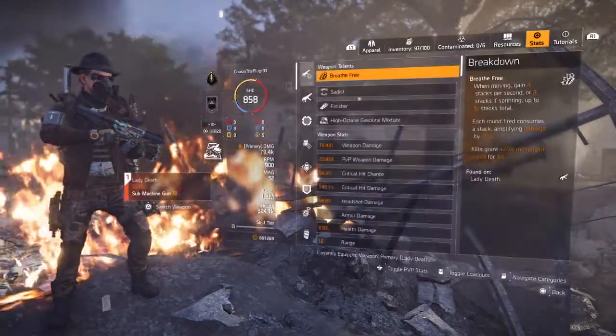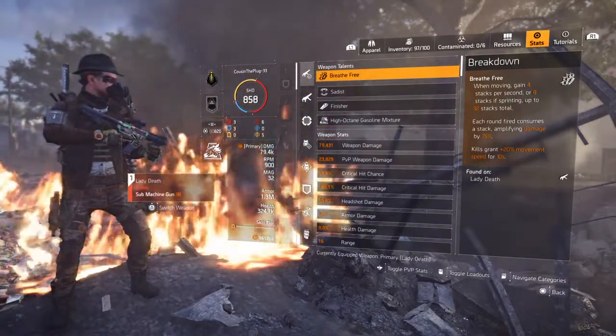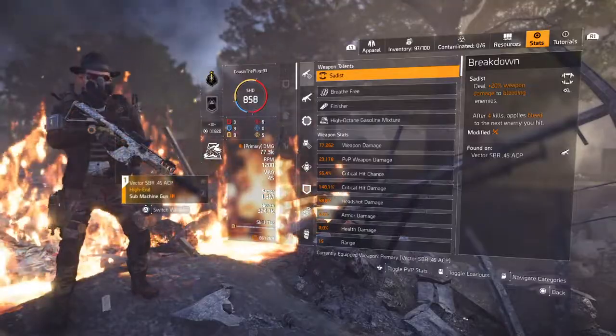We got 45.9 critical hit chance, 148.1 critical hit damage. The Vector: 55.4 critical hit chance, 148.1 critical hit damage.